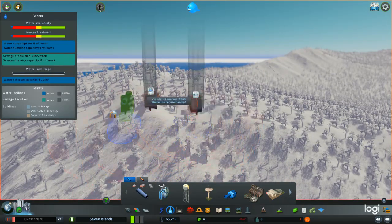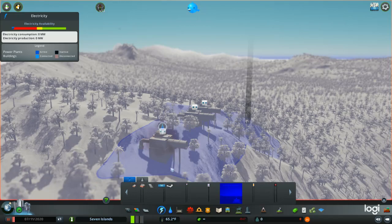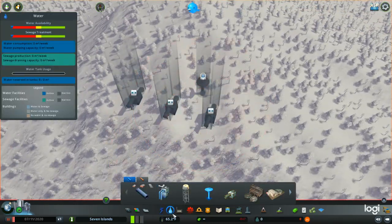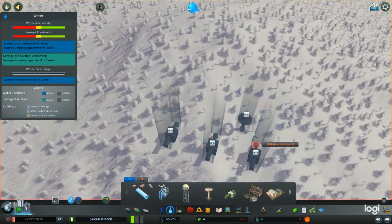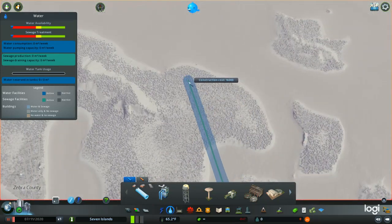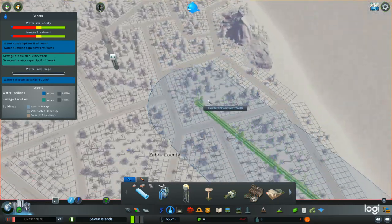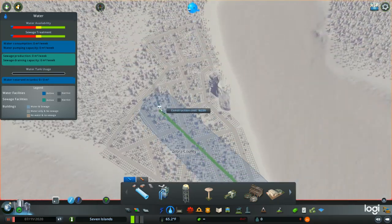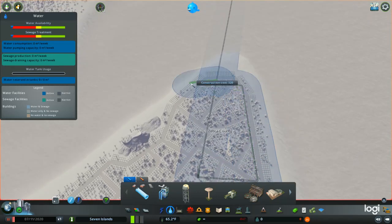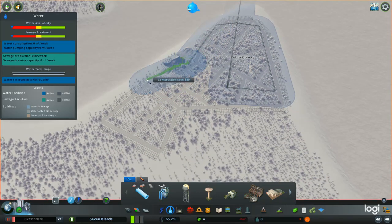Alright, can we get this up there? Yes we can. Everything is possible in Cities: Skylines. I love this game so much. Now we've got this all set up. You plug her in to the other water tower. And there. Next thing, we need to add some water to the county — the district.